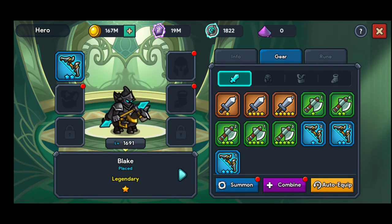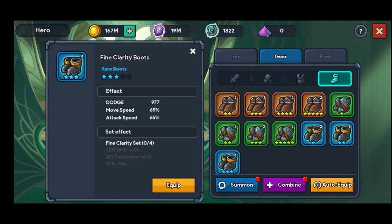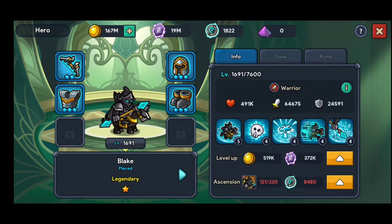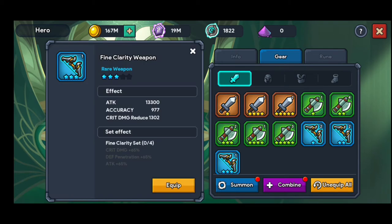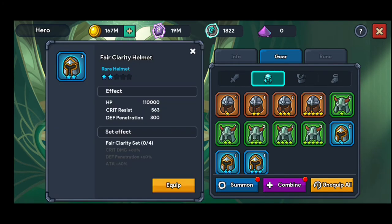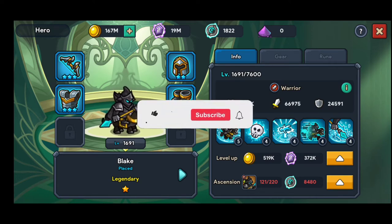I'm going to equip just the bow — same three stars, but I only changed the bow. Right now the damage is almost half. And this is not because of the bow itself. I'm going to add the bow and change the helmet as well — now it's 66k. So prior to this I had 110k, and right now 66k. Definitely quite low.